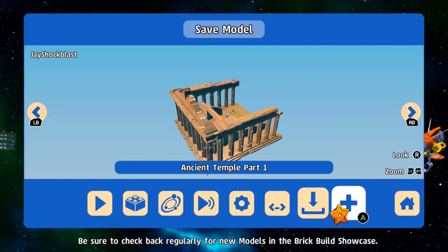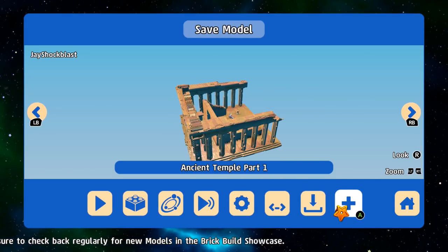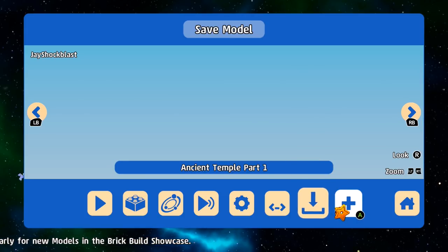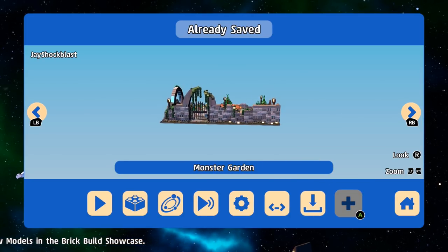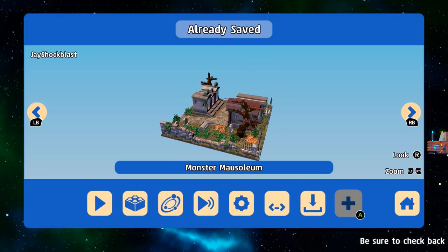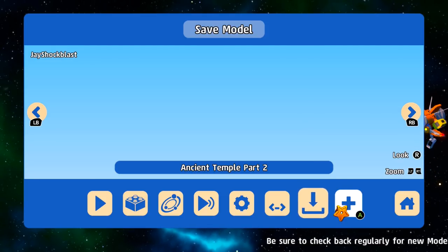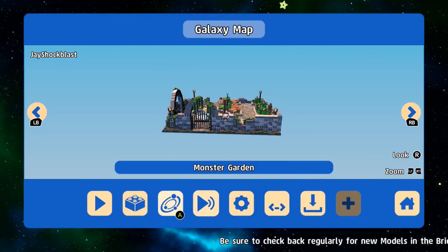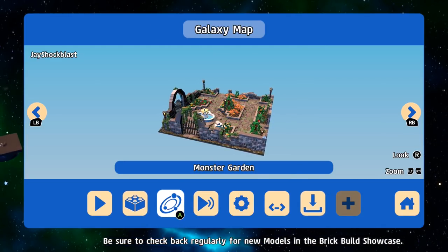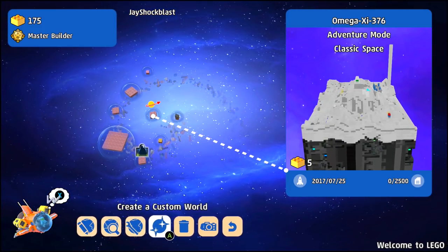What's happening everybody, jayshockblast here. We have the Ancient Temple Part 1 acquired and the Ancient Temple Part 2 acquired. Let's go ahead, we are going to go to the galaxy map and we are going to create a new biome.